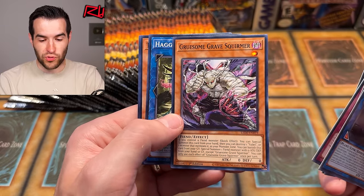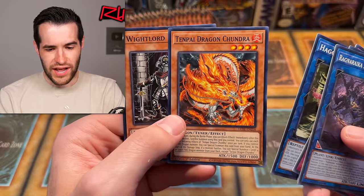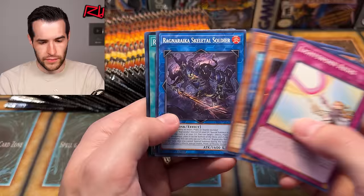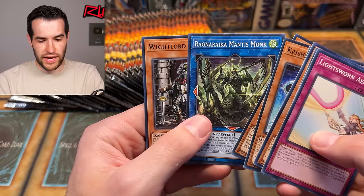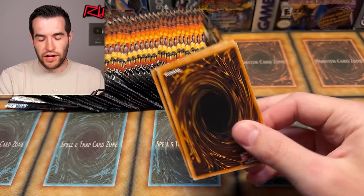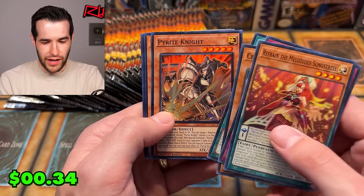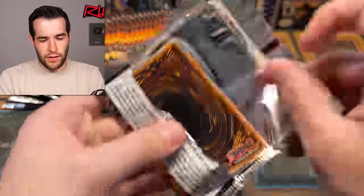Grave Squirmer got a retrain — the Gruesome Grave Squirmer. The artwork on this is so good! They crushed that Tenpai Dragon. The Tenpai Dragon stuff is cheap — it's like commons. Maybe that's why that super is so expensive, it's like the highest rarity of all the Tenpai cards. We have Ragnarok Skeletal Soldier, Rekindling the Ashen — that's a super. A Krishnerd Witch, Weiss, and Ragnarika. We still haven't got the big super yet, so let's see if we can do that. Centurion stuff is in here — Pyrite Knight, Centurion.